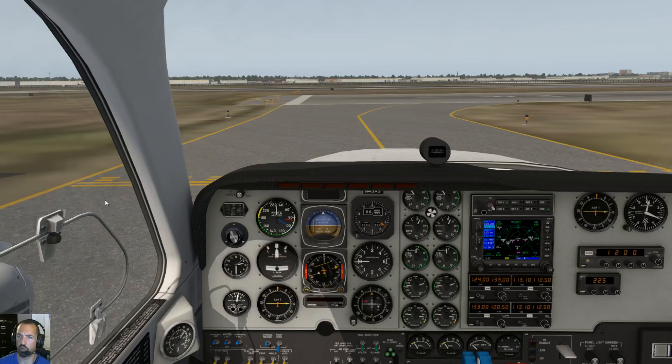Torrance Tower, Baron 1-3-2-Kilo Tango, short of Runway 11R for a straight-out departure. Baron 1-3-2-Kilo Tango, Torrance Tower, Runway 11R, clear for takeoff, winds 260 at 13. Okay, clear for takeoff, copy the winds, clear for takeoff Runway 11R, Baron 1-3-2-Kilo Tango.